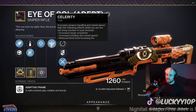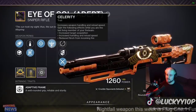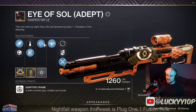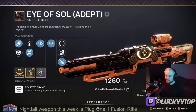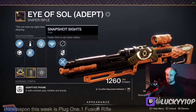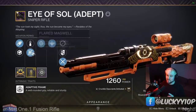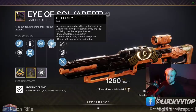On top of the adept masterwork giving boosts to range, stability, handling, and reload speed, when you're the last person alive you get an additional boost to target acquisition, handling, reload speed, and reduced flinch. So this is actually a pretty crazy weapon. I'm really excited to use it and will definitely be bringing gameplay from this weapon — it's going to be really strong in PvP.